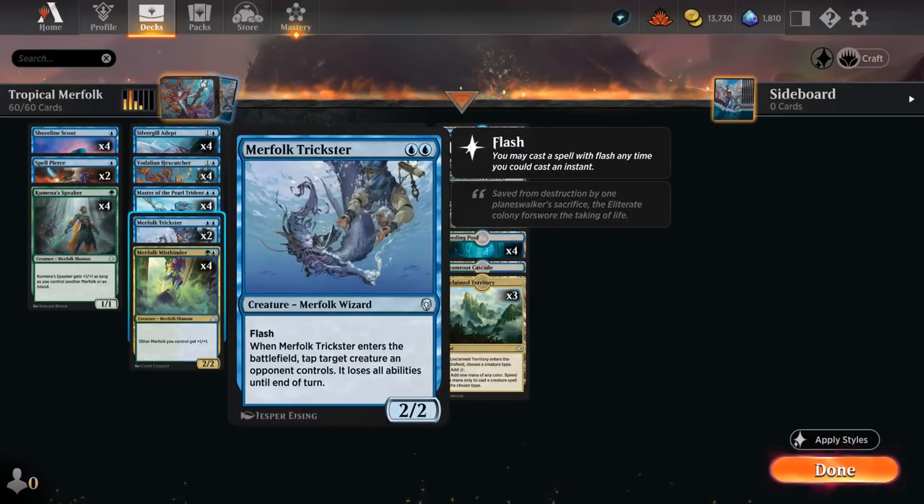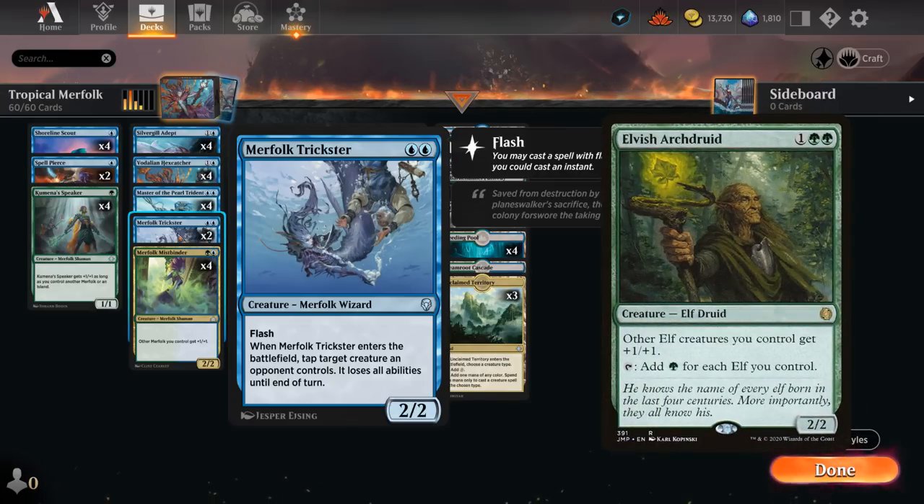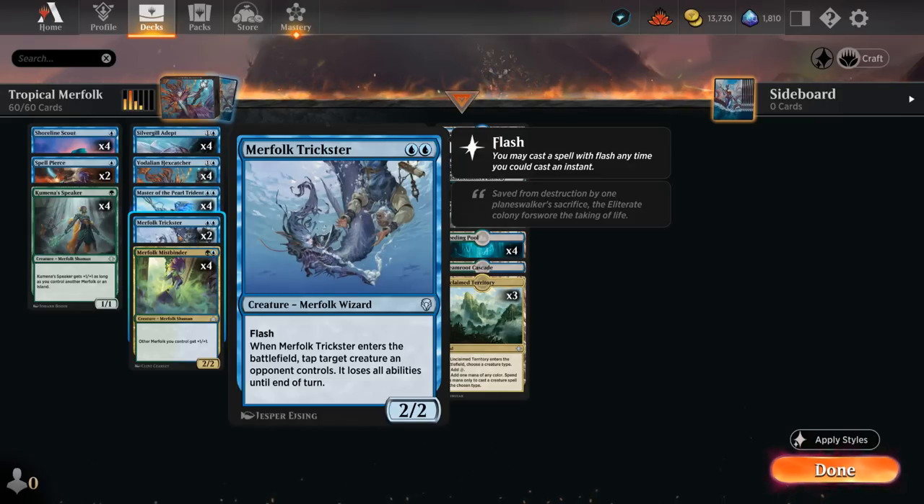We have two copies of Merfolk Trickster, which shines against opposing creature decks — we can flash it in, tap an opposing creature, and it loses all its abilities until end of turn. We can even flash this in during the opponent's upkeep against an elf tribal deck to tap a lord so it doesn't make mana. If we're expecting more creature decks, we'd cut Spell Pierce and add more Tricksters.